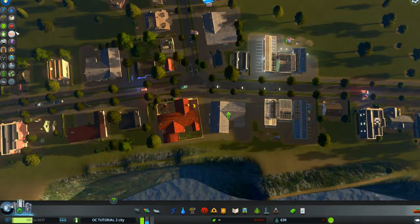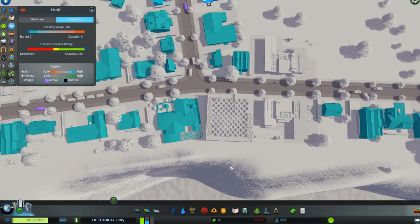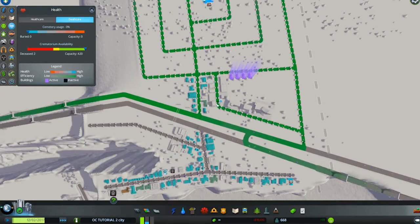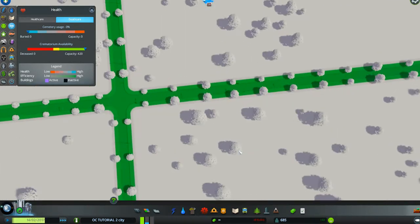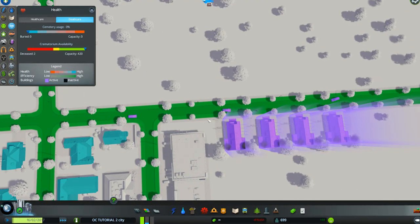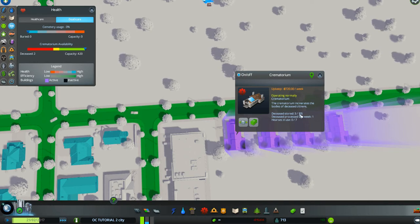They'll come in here and be picking all these people up. If we go up here and hit medical, then go to death care, there are the purple trucks coming in and taking care of all the dead bodies. Then they all run back to the crematoriums. If you click on a crematorium you can see that there are two of seven hearses in use and deceased stored - it was two, now it's one, but they can take up to 105. Now it's three just on this one - you can see what's going on in them, which is really neat.